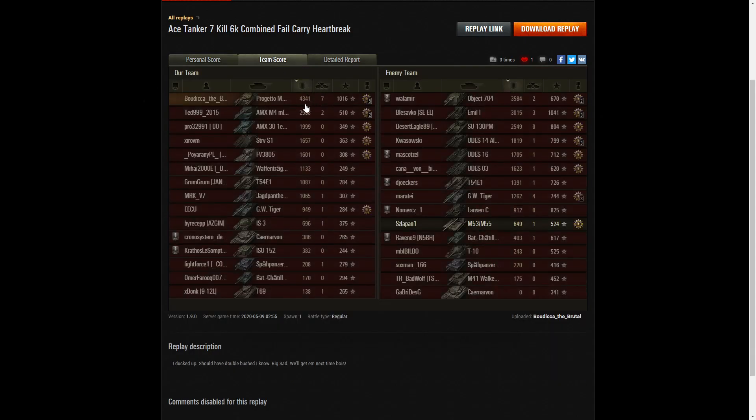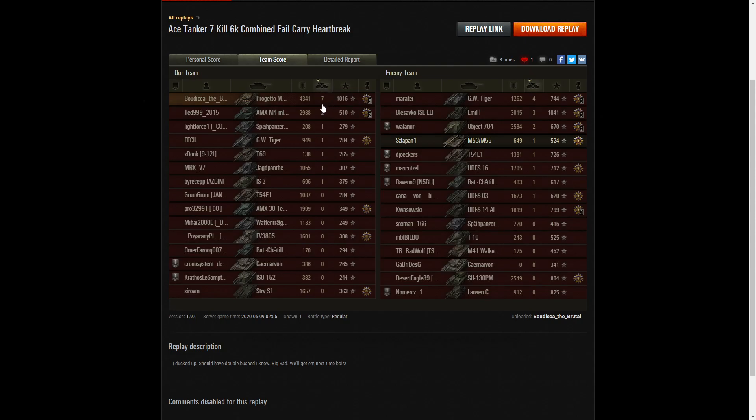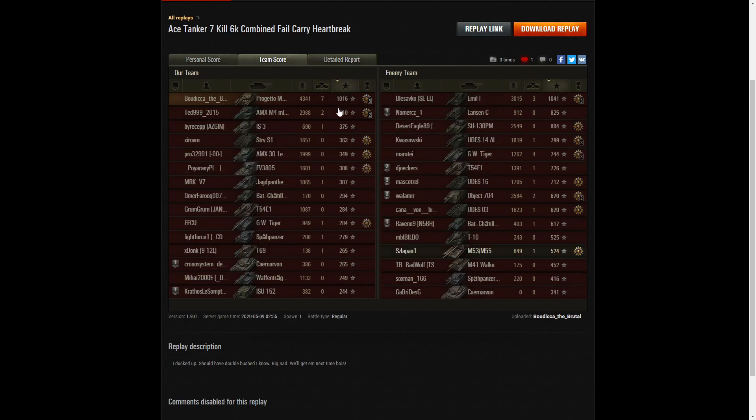Looking at the team score, she got the highest damage with 4341 hit points. The next high scorer was the Object 704 with 3584, and after him the Emil 1 with 3015. For kills she had the highest with seven. Four kills for the GW Tiger — which included her — and three for the Emil. When it came to base XP, the Emil managed to get the highest with 1041, and then Boudicca with 1016 because she was on the losing team. But she scored a higher base XP than the rest of the enemy team after the Emil 1.